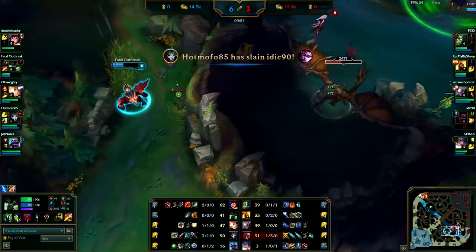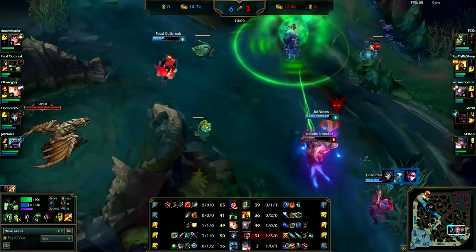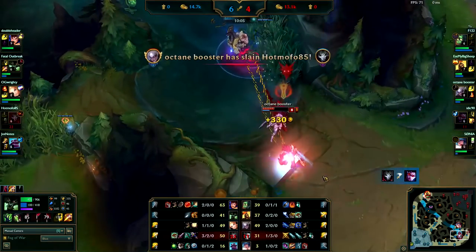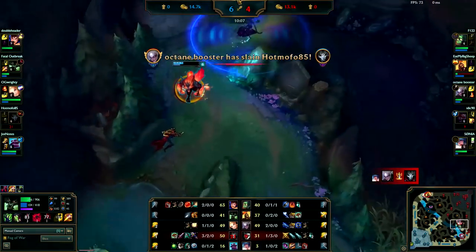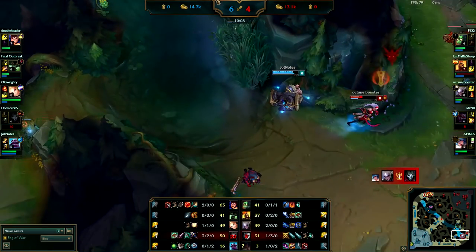The Vayne comes, you end up having to ult away. I probably would have ulted onto her since you have Red Buff and she's not fed or anything. I guess the Dragon kind of spooked you. It's a shame — I wouldn't have chased the Sona; she was already so far away. In that case you want to help out your teammates.